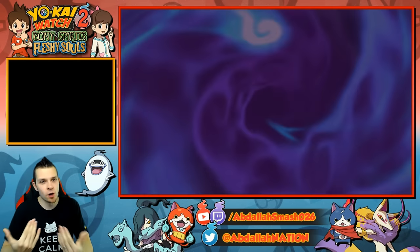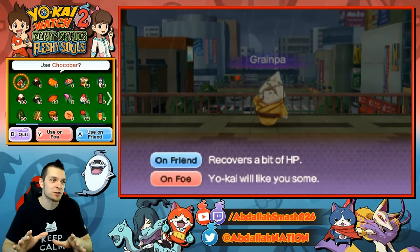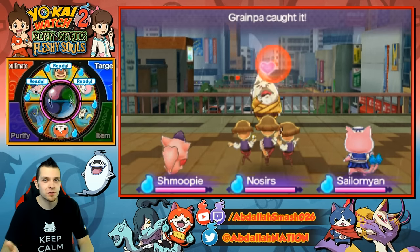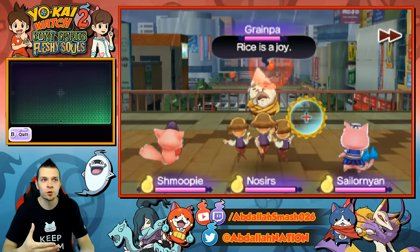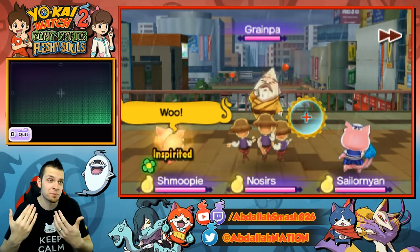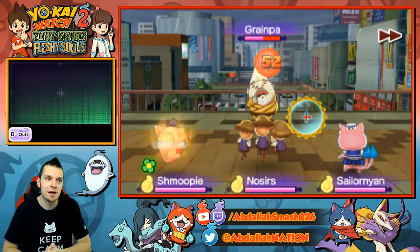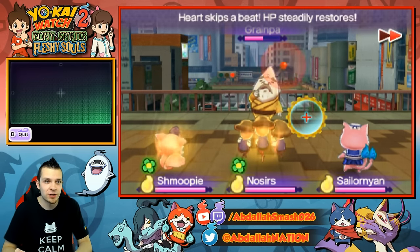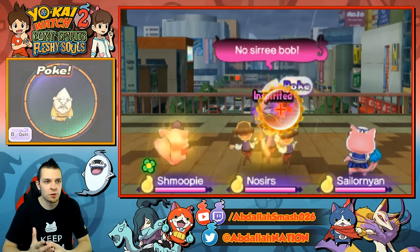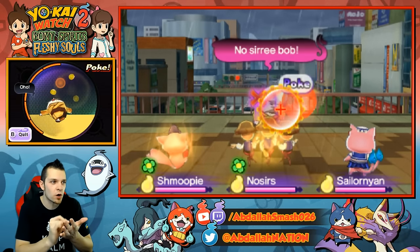Luckily, we know how to befriend Yokai — we're masters of it, with over 100 hours into the game. So go through, throw him the shrimp rice ball. Have a Yokai such as Shmoopy that can use the popularity ability — my Shmoopy's got the superstar soul and I've got results from it. You're also going to need a Yokai that can boost enemy spirits, such as Nosers or Dark Yon. So I went with Nosers this time. Go through, tap on the screen, and hopefully you can find some hearts somewhere around there.